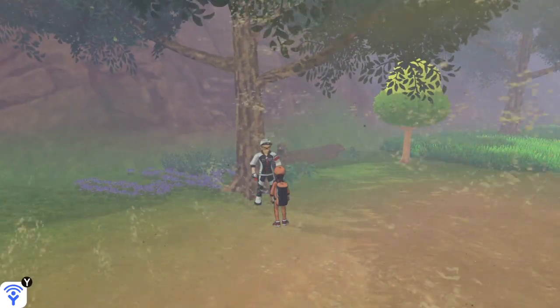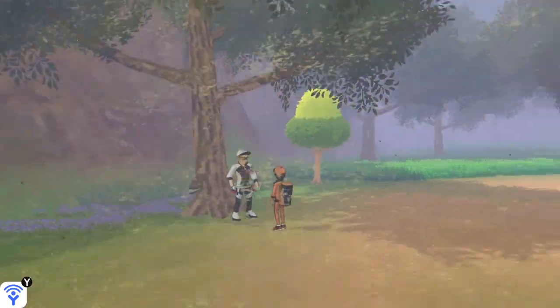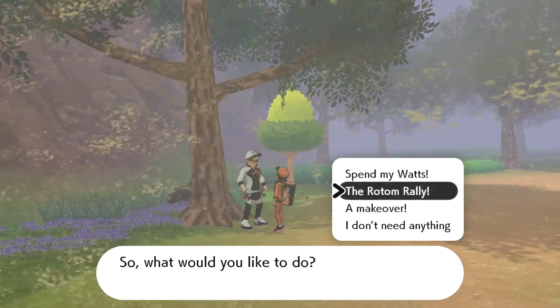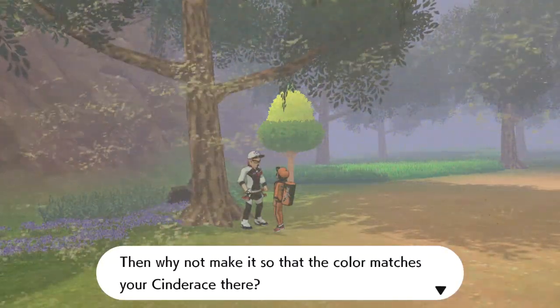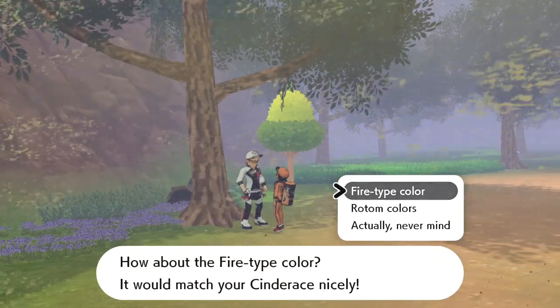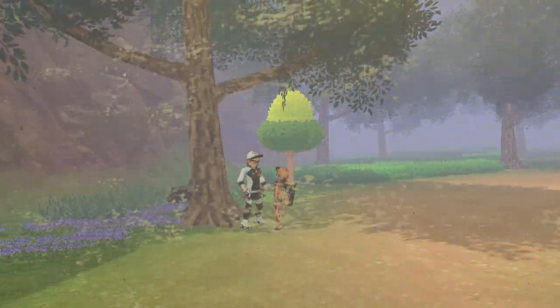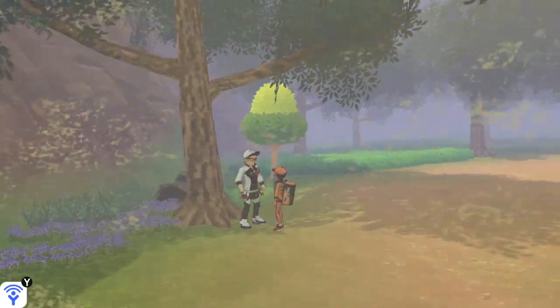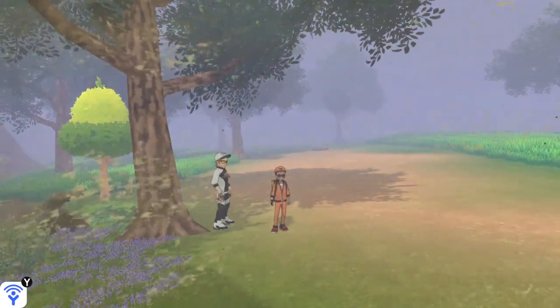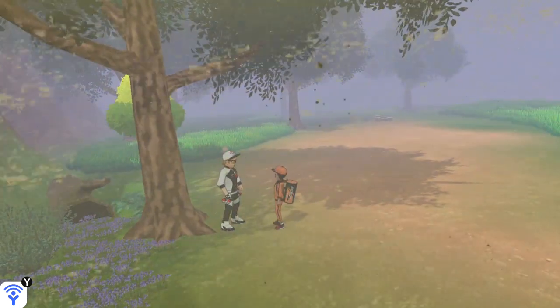It's very easy and very simple, but something you could very much overlook in the game. There are these NPCs in the game — the ones that wear the jackets that help you throughout the gym challenge. They are very present in the wild area, and when you go up and talk to one of them, they offer a store where you can spend watts. You can also do the Rotom rally, which I'll dive into in a different video.